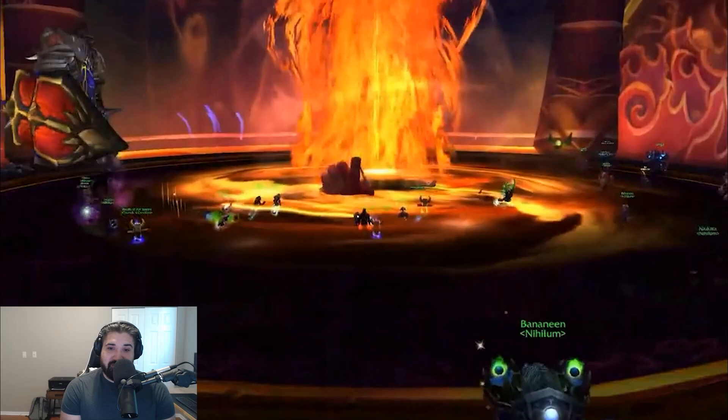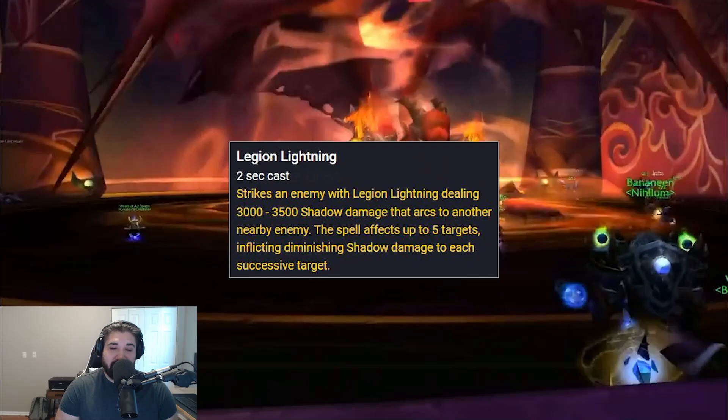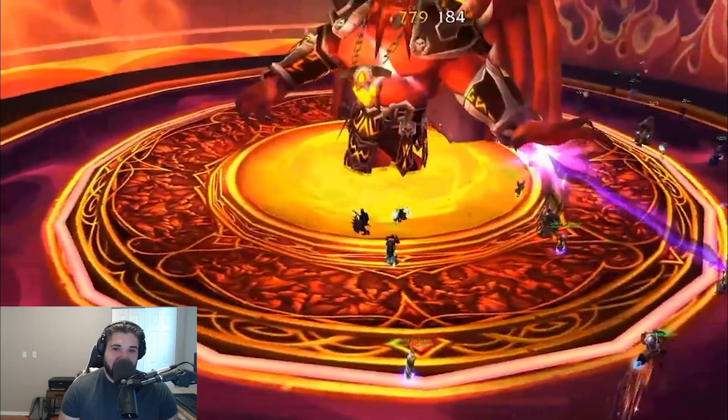Phase 2 begins when they're all dead. Spread out to avoid damage from Firebloom. Tanks will get hit by repeated Soul Flays, and healers need to raid-heal the Legion Lightning, which jumps to up to five players. Kil'jaeden also summons Shield Orbs which deal damage to the raid, so you'll want to kill them as fast as possible.